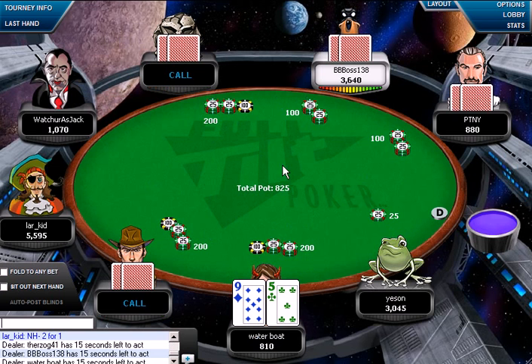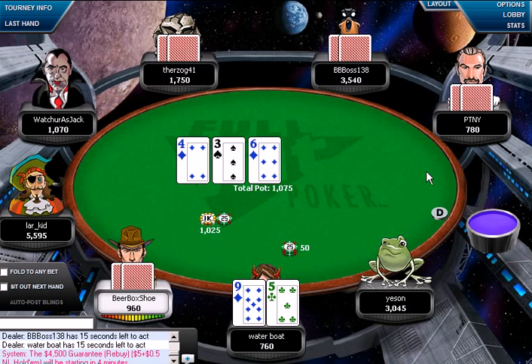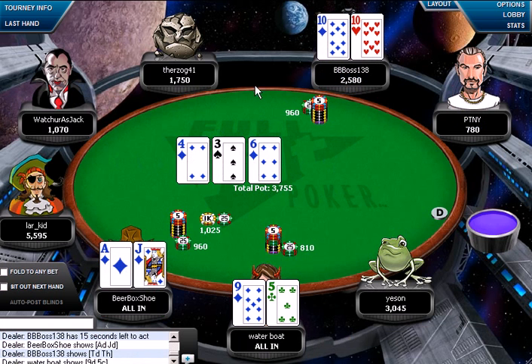What I'm doing here is trying to steal — there are about four limpers. This guy min-raised, and I'm trying to steal the chips from these guys because they just flat-called. By putting in the raise there, we're trying to get these dead chips — it's called dead money. People are not thrilled about their hands. We're going to snap-call here. We flopped a really good strong hand: we have the backdoor flush and we have the straight draw. We also have a pair draw.